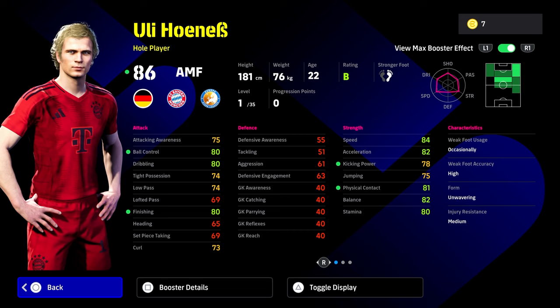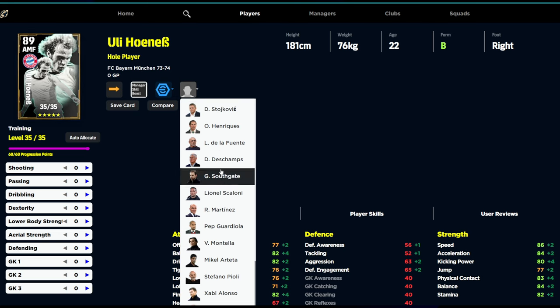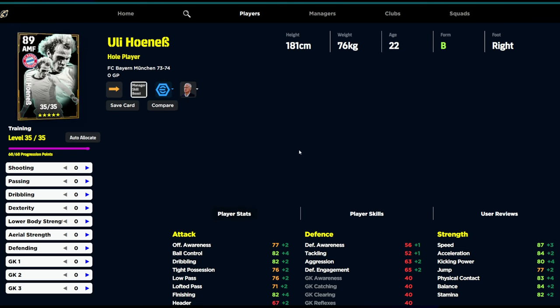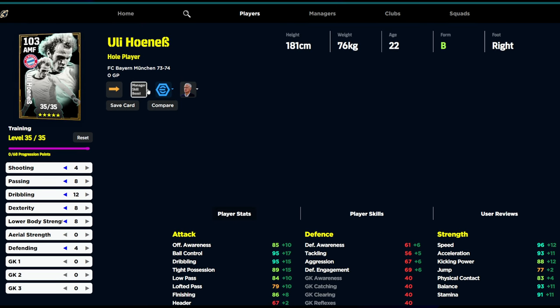We're going to go over to eFootballDB and show you his stats when they're actually boosted up. He's going to have 35 levels and the plus two booster to shooting. Of course, if you throw on a manager skill — whether it's Southgate, Deschamps, or old school Pep or Xabi Alonso — Deschamps is probably the most obvious choice for most people. Hole players do generally require you to play very central, but we're going to show you two different builds. The first is the recommended build, which gives you 103 overall Honus with the manager boost and his booster. This does not include a second booster, which would add a plus one.